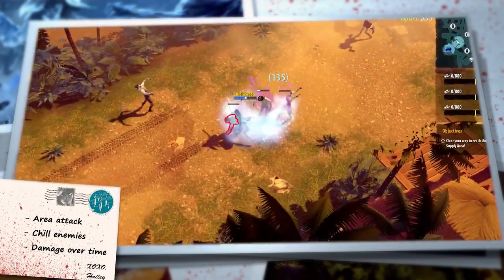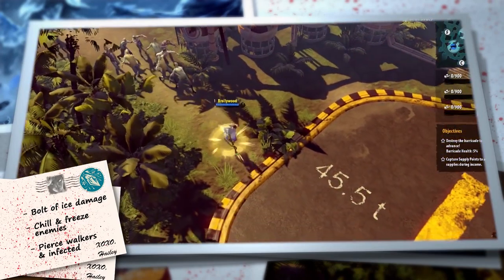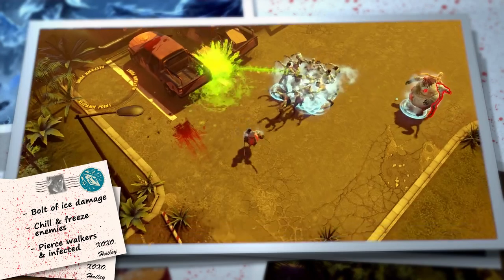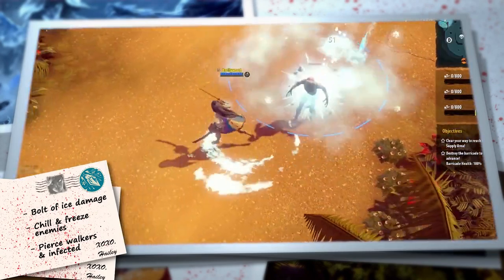It can also be used after other crowd control abilities to maximize the damage and freeze combo. Hayley's E is called Icicle, and releases a bolt of ice towards enemies, dealing damage and applying Chill to targets. If the target is already affected by Chill, it gets frozen instead.